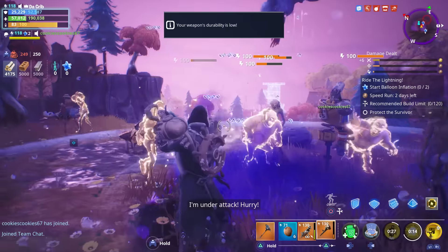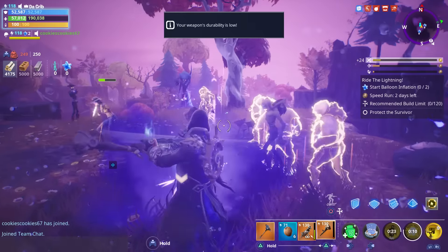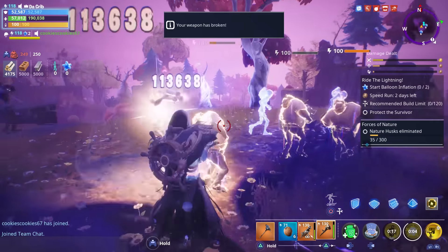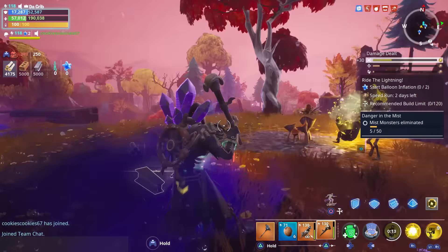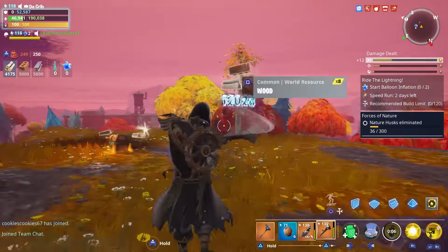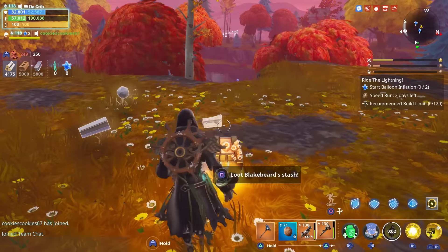One thing I wanted to test was how much damage we did without Privateer Hype in our support team. The most we did without her was around 227,000, compared to the 300,000 we did with her in our support team. So having Privateer Hype does increase your damage when it comes to the peg leg.